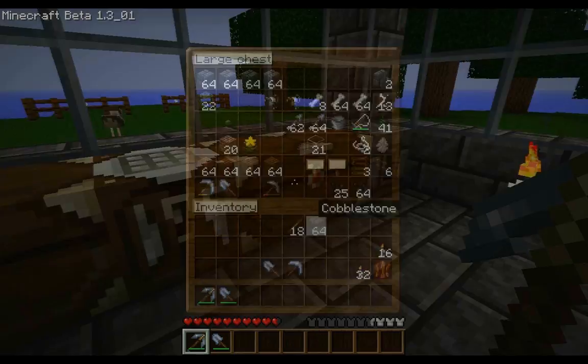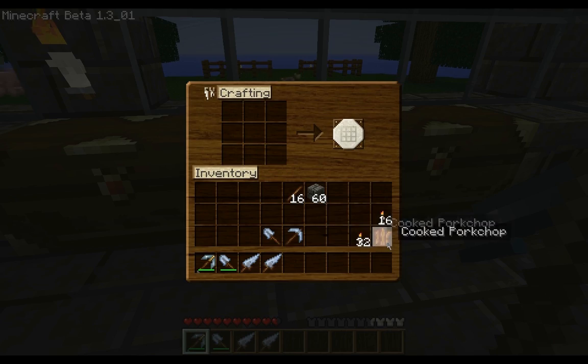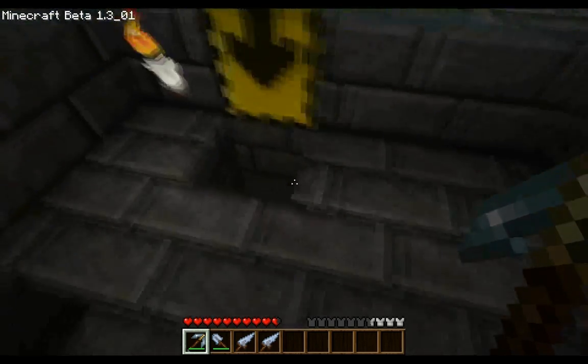Oh wait, I should make a sword first because I'm going to be fighting stuff. One sword is good. Actually, let's just make two so I get an even number of sticks. And we're going to make a bow — oh, I don't have enough string. Anyways, let's go.